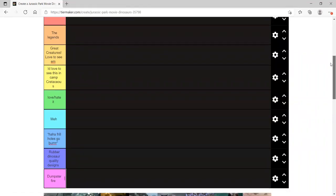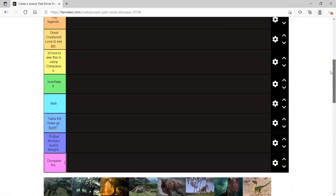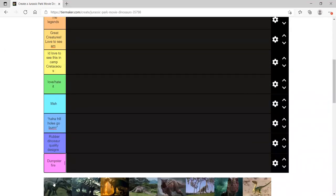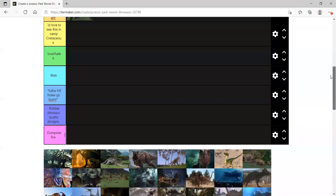Should we start with Allosaurus? We'll start from the beginning. I'd put it in the great creatures tier — love to see it because it's cool to see, even if it doesn't do much. Just seeing it in the background is pretty nice. I wanted to see more of it, but just seeing it alone is a pretty nice representation.